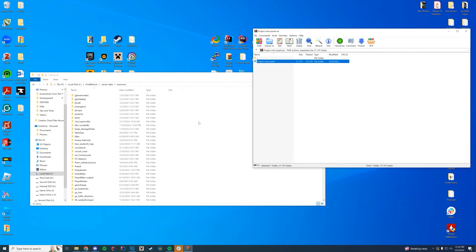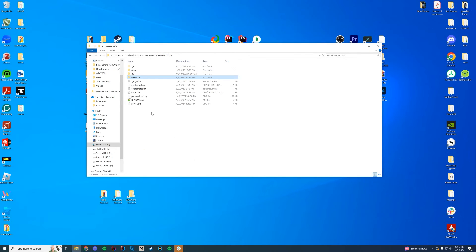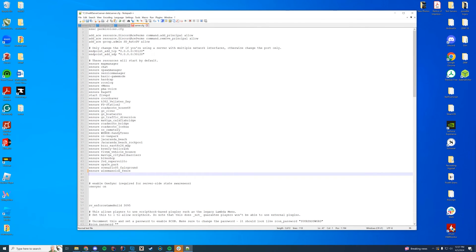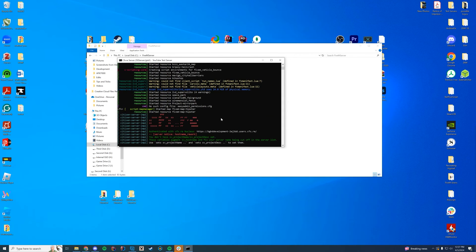Figure out where your resources are. It's my server data resources folder. If you're on Zap Hosting, it's through your FTP file access, txAdmin — probably your txdata folder. Just drag that straight into that folder. Right-click and copy the name of the folder — don't actually rename it, just copy it. It keeps things easier and mistakes happen less often. Then you just open up your server.cfg. If you're on Zap Hosting, make sure to do this through your web interface or it won't work. Type in the name of the resource: Project-Mirror-Park. Very simple, very easy.